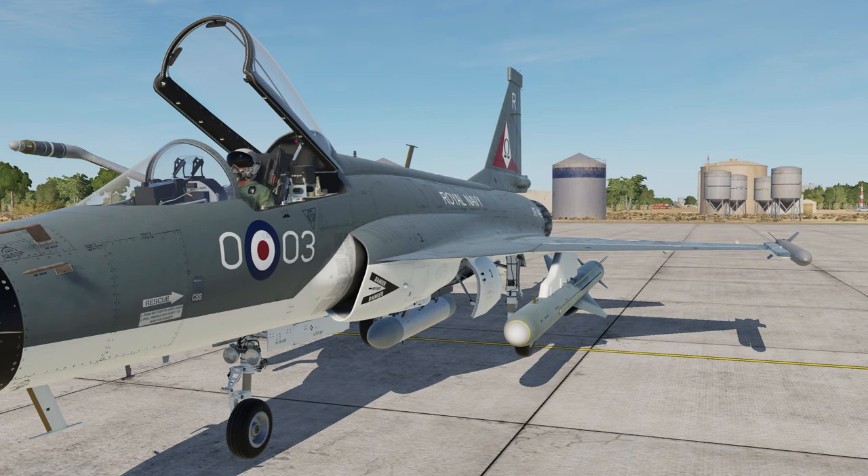First of all, the missile requires you to carry a datalink pod. A standard loadout can comprise of two C-802 missiles, two missiles for self-defense, a targeting pod, and a jamming pod. This gives you the maximum amount of versatility in using the missile in at least two of the modes. However, the mode I will teach today — because it is frankly the simplest to use — is the coordinates mode, or COO.